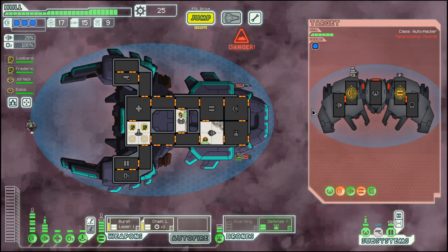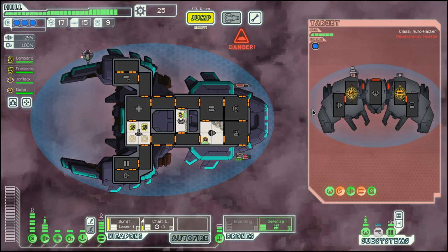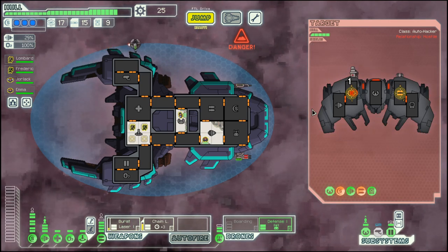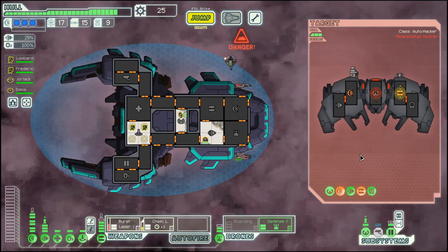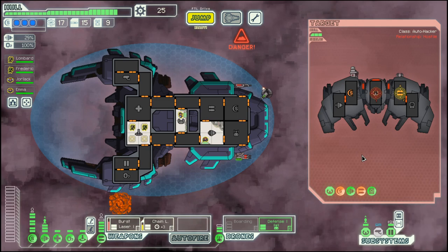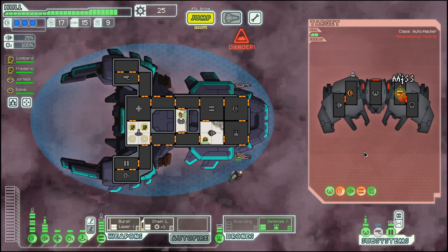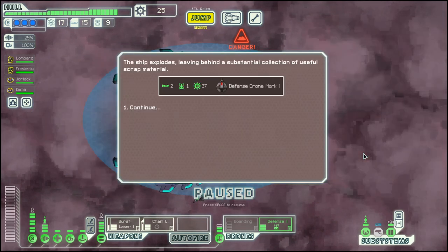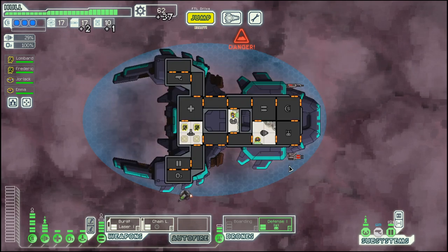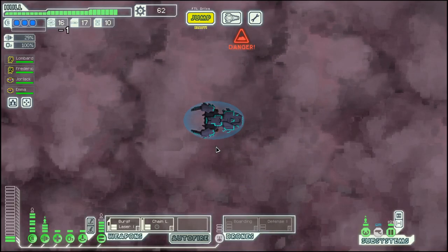we don't have too much to worry about here. And once either of those systems is sufficiently down, like now, we can focus on piloting as well to reduce their evasion skill — or kill them entirely. And we get another defense drone Mk I out of it, which we won't need, but we can sell.